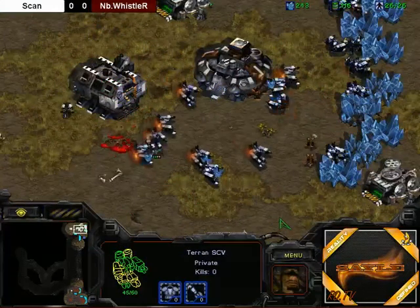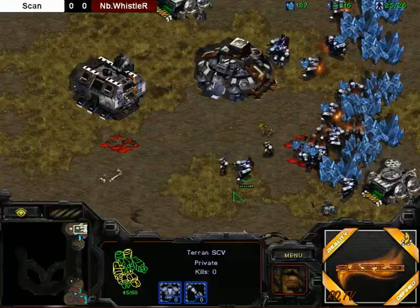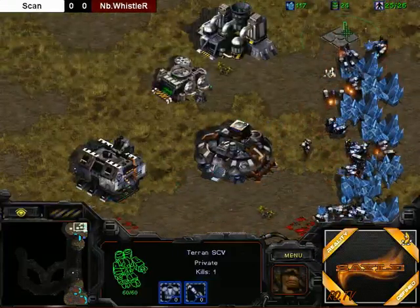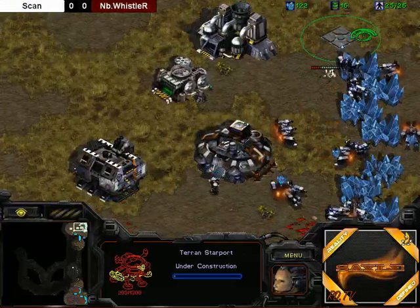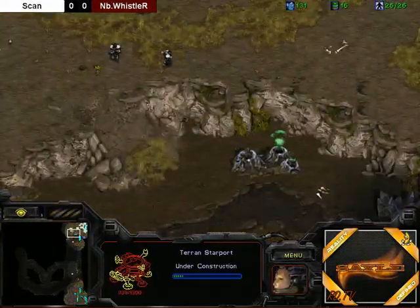It will cost Scan a little bit more mining time than if he had originally left an SCV or two on the ramp. The Lings are blowing up from that SCV stack, and Scan is building a start point on the top right. However, notice he's not mining gas with any SCVs, so he'll probably expand as well.